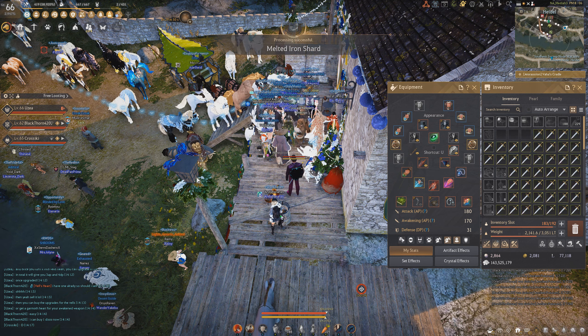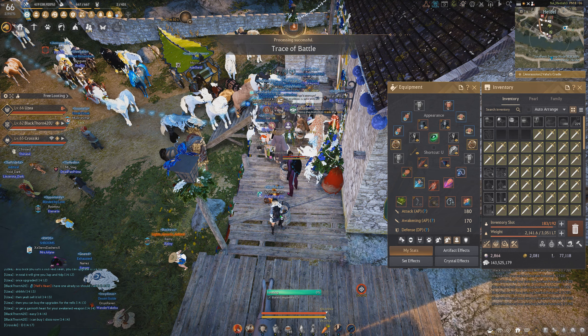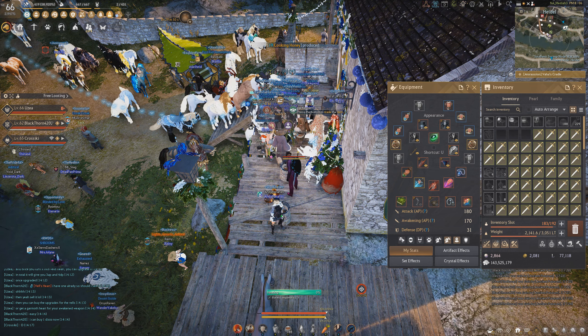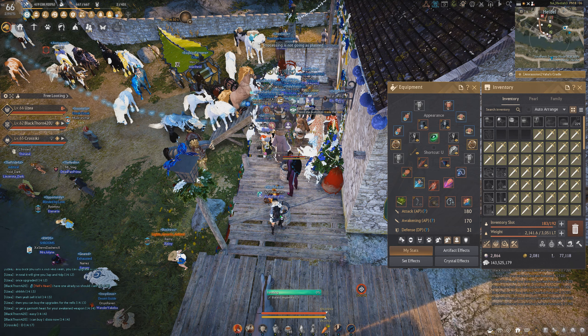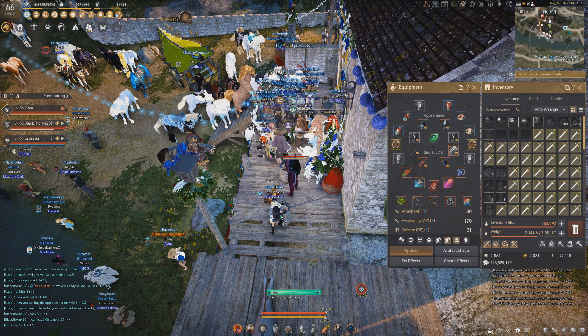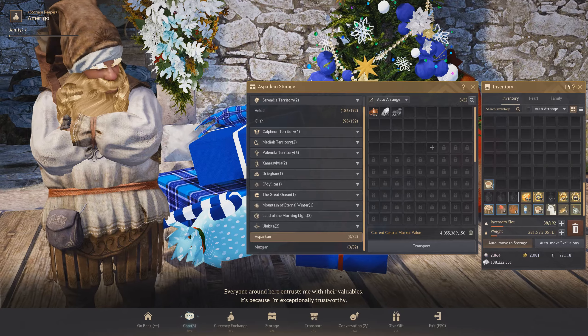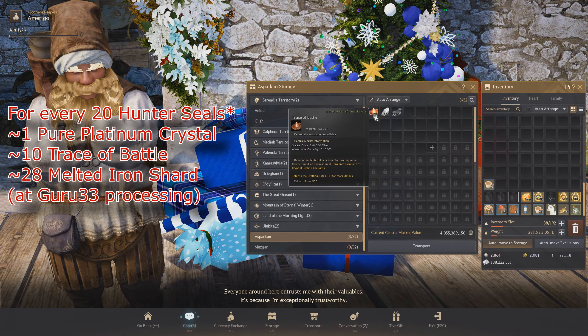This is a bit tedious to do, but I think it's worth it if you desperately need pure platinum crystals. So just click on the Bear's Weapons Box, get as many as your inventory can hold, and once you have them all, get to opening them. Right-click the box, press Enter on your keyboard, and go to town.